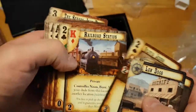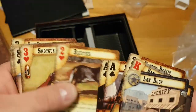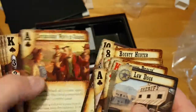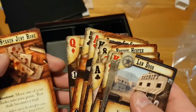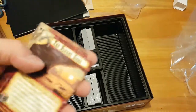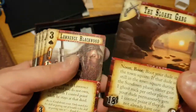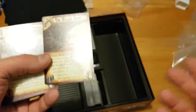And then you start doing a shootout, which is where you're trying to take out people's characters — basically get rid of some of their characters, out of the game. And we'll have these things which basically tell you which faction you are, like the Sloan Gang and such.